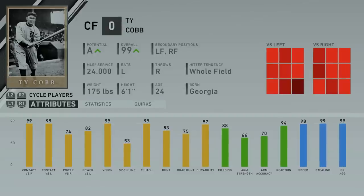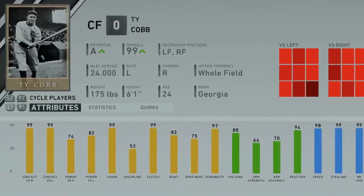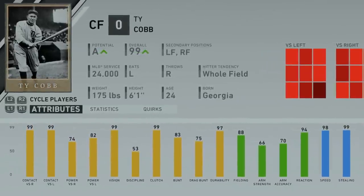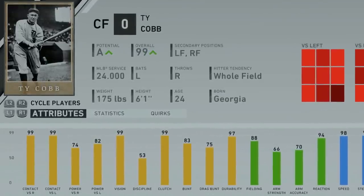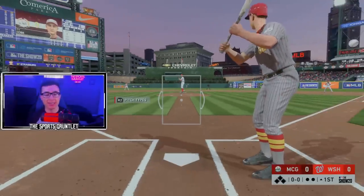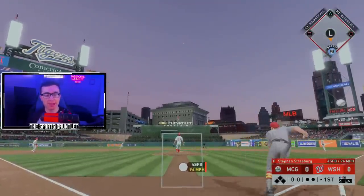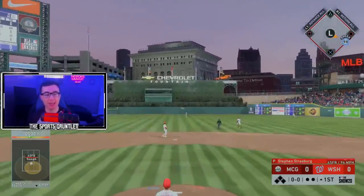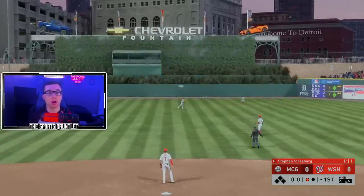There was no StatCast back when he played. The best player in the 1910s is Ty Cobb, and we had to go all the way back to MLB The Show 20 for this one, because Ty Cobb is no longer in MLB The Show — kind of like Honus Wagner. He has max contact against both sides but solid power. We are at Detroit Tiger Stadium — not the old Tiger Stadium, because it's not in the game, and I couldn't find the other park they used either, so we're just at the current one.